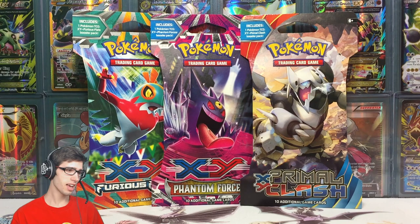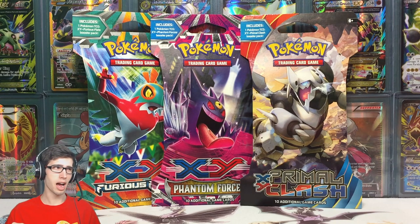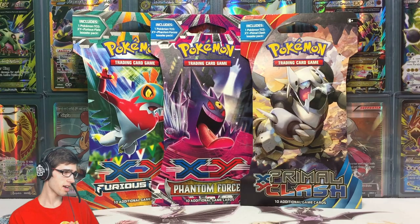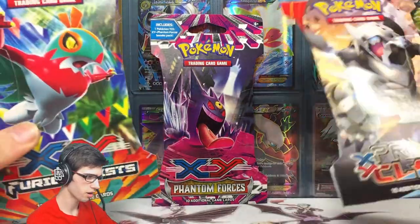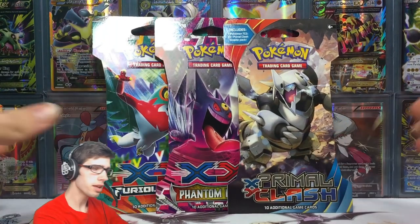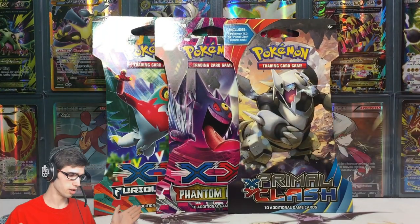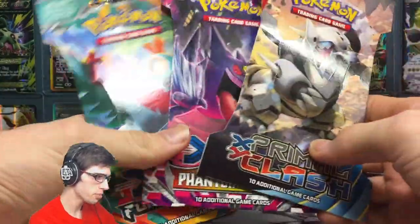I went down to the shops recently and my local Kmart was loaded. They had Furious Fist, Phantom Forces, Primal Clash. There wasn't any Roaring Skies but there was Breakpoint, Breakthrough — they had everything, fully stocked up. I'm guessing it's the whole Pokemon Go hype at the moment, but I picked up some Furious Fist and Primal Clash to go with the Phantom Forces I already have on hand. Let me know in the comments if you'd like to see more loose pack openings, but without further ado let's get straight into these three booster packs.